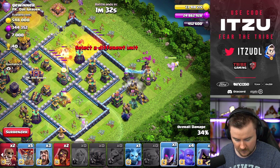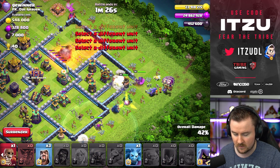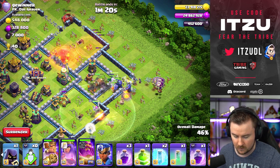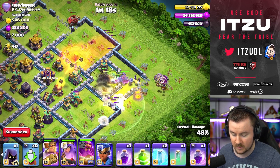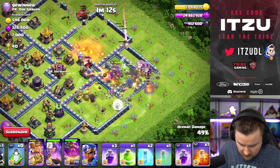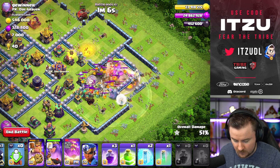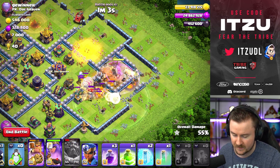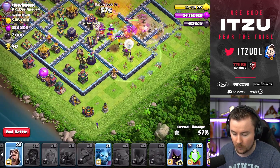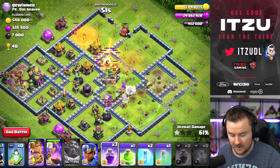Let's use the pekka to lure everything, then the super wizards, all the bowlers, and all the loons in — black mines could be everywhere. The next wall break goes there. We just have to rely on our troops finding the right path. Maybe the rage now, and a poison because of the defending hound. The warden is taking a lot of damage so we use the warden ability because of the scattershot. Look at the pathing the Flame Flinger has created — our troops have no choice but to go towards the town hall.